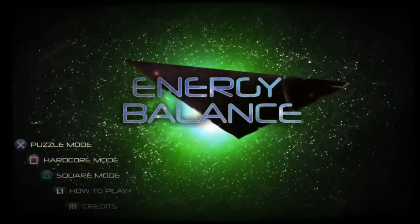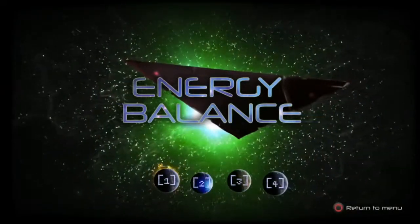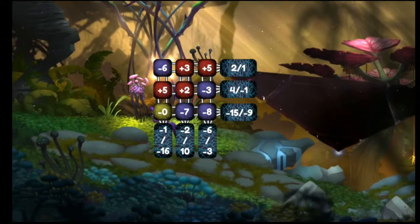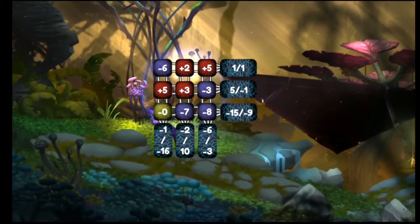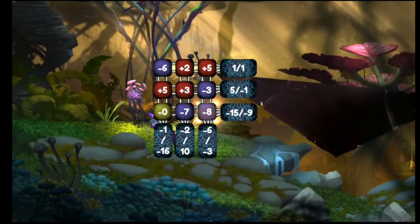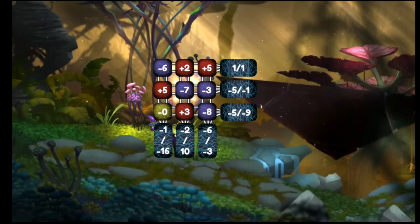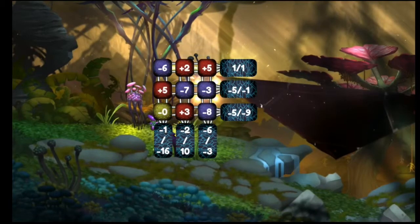I finally got it after messing around with it, and I did have to cut because I had way too much time on that one. So here is Square Mode — four difficulties, and it is literally what it is, because it is squared. In my opinion, this is probably the easiest one of the bunch, because what I would do is always get the first row done, then the side row, and then basically have it all kind of fall into place from there. It doesn't always work, but it seemed to work quite nicely for me after I got the pattern down.